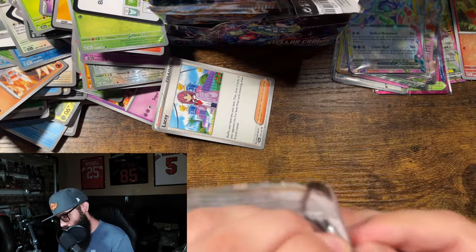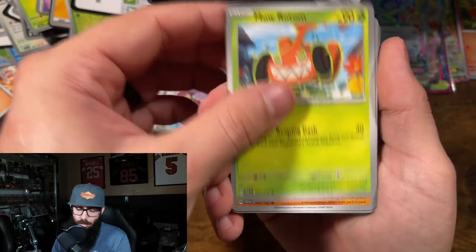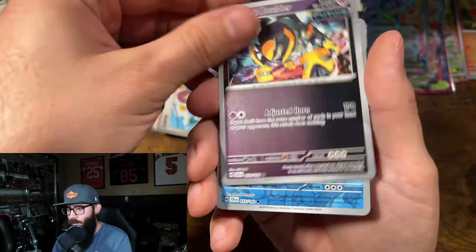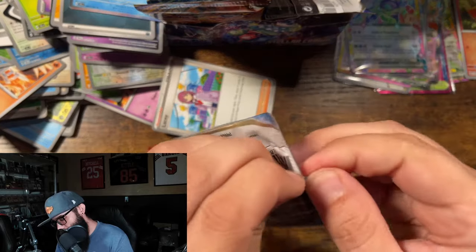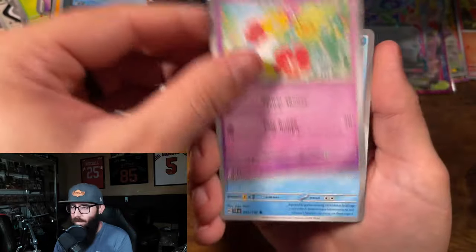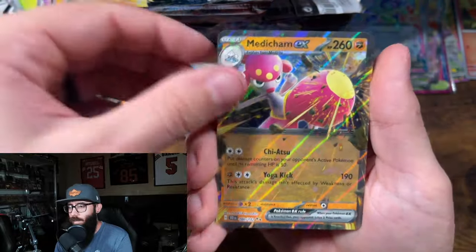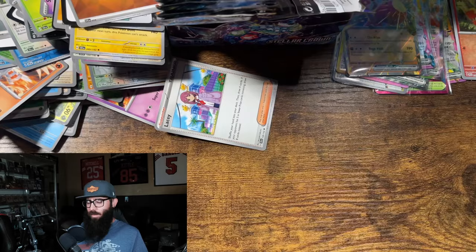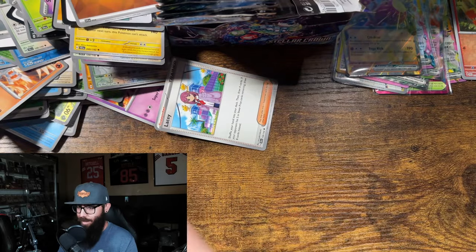Rotom, Fan Rotom, Electivire, double Wooloo, Iron Boulder, Drednaw. We gotta have at least one more IR in here. Comfey, Choodle, Wooloo, Finneon, Lanturn, Pancham, Zorua — Medicham. A hit is a hit, we'll take it. Oh, my back — I need a bigger desk. I said this in my last opening. I just end up tossing the bulk everywhere.